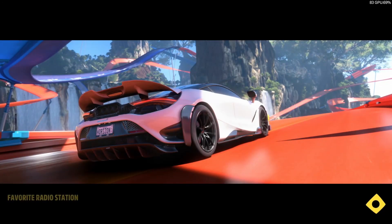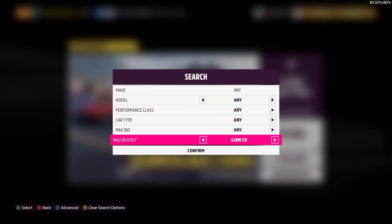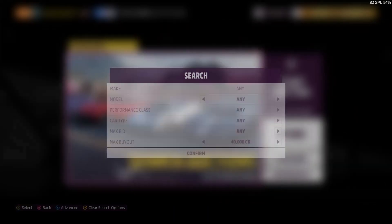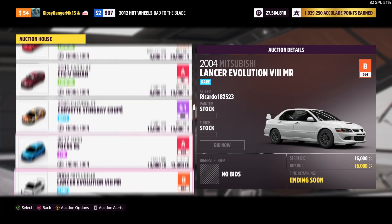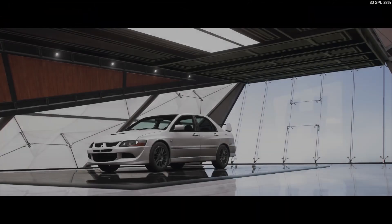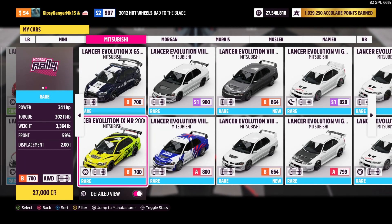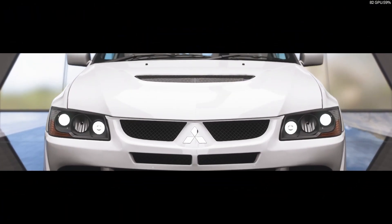We're going to set a max buyout of 35k, put 40k as our search cap, and look for something decent. There are so many good cars in here — and there it is, an EVO 9 or EVO 8! We're buying it out, no reason to just bid on it. It's an EVO 8, arguably one of the best EVOs, and we got it for 16k.